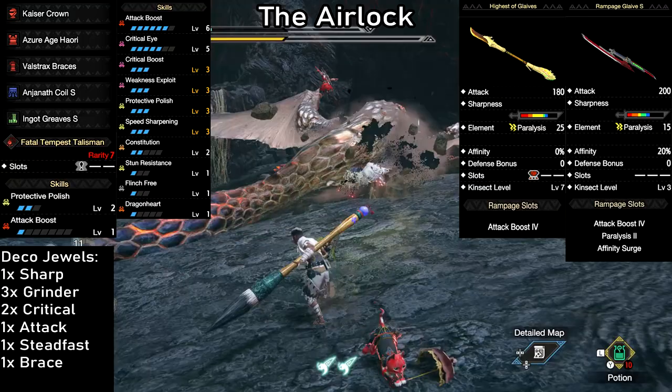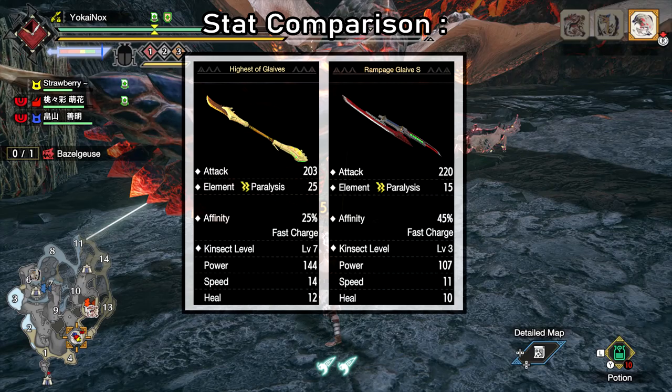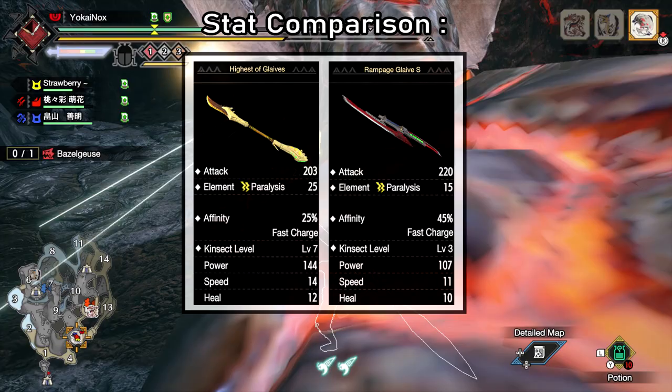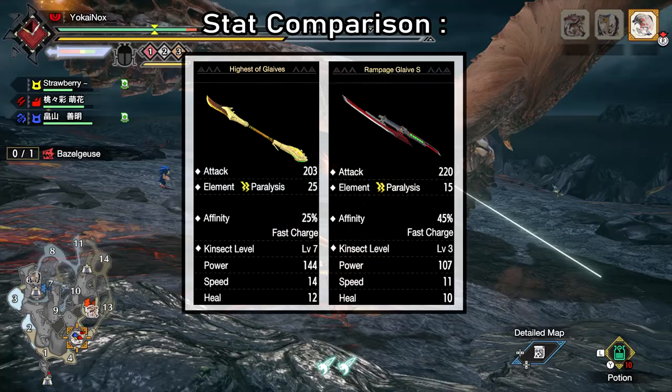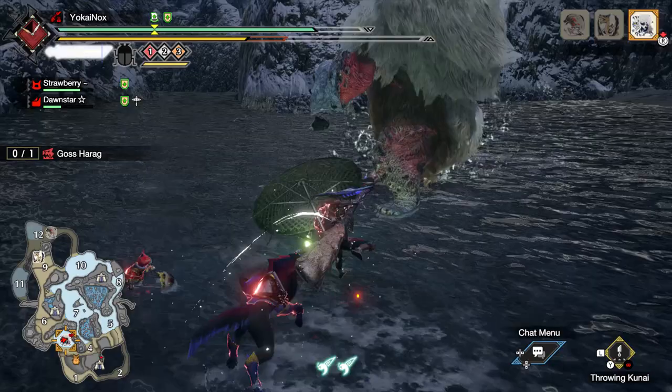I personally like using the rampage glaive because it means I get to beat up and paralyze monsters with a paintbrush. Now let's take a look at the final weapon stats. If all you want to do is paralyze monsters, then the Highest of Glaives is the more efficient choice. But if you want a balance of good damage and still paralyze monsters fast, go for the Rampage Glaive — in terms of overall performance, it's the clear winner. It does have a much lower kinsect level, but if we choose one of the speed bugs, it pretty much doesn't matter at all. All we need is for the kinsect to be quick enough.